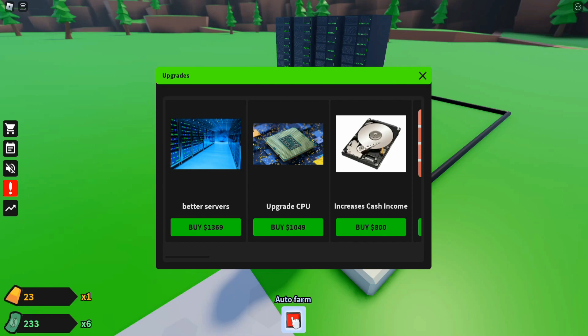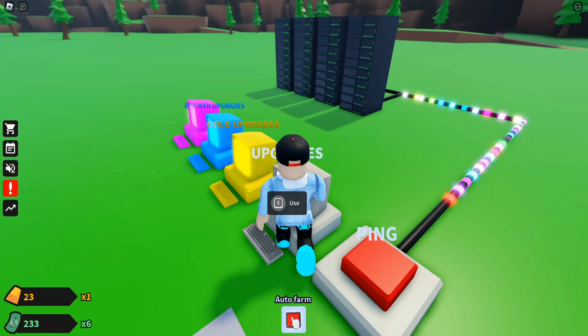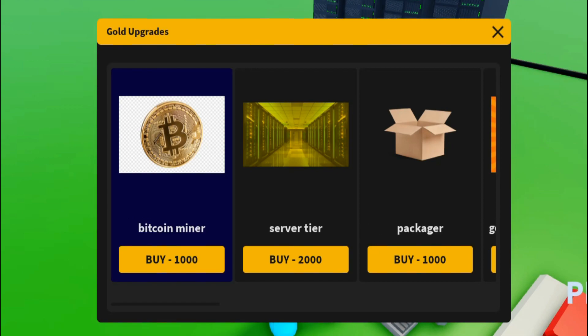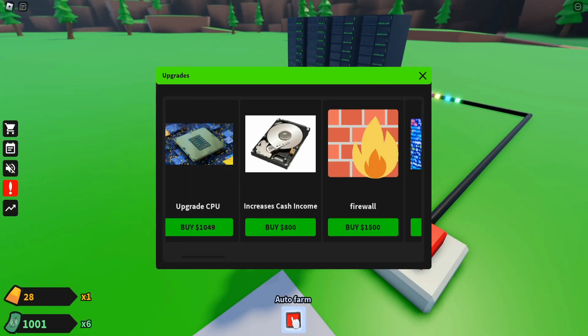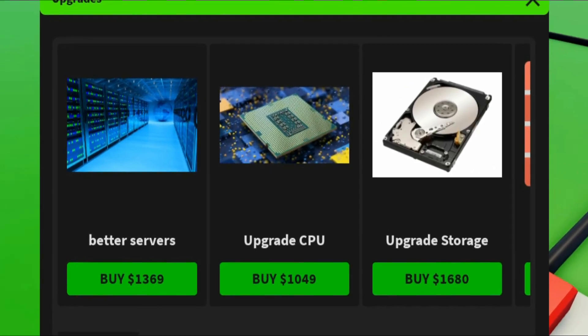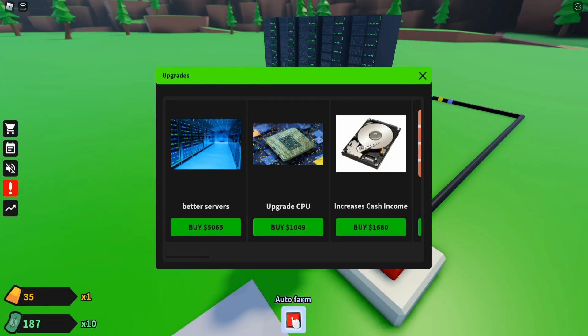We should also upgrade our storage for 800 bucks. The first gold upgrade costs 1,000 gold and will start Bitcoin mining. For now I'm just going to upgrade my servers — spending 800 on this gives us a 7x boost. Then I buy the increased cash upgrade again. Now we finally have a 10x boost!